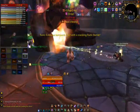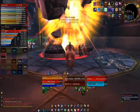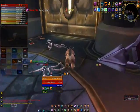Speed will be the key here, because during the fight when you're actually facing Thorim, the whole raid will be taking massive damage. So the faster you do the gauntlet, the more mana your healers will probably have.